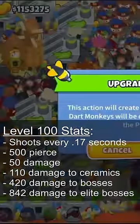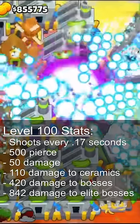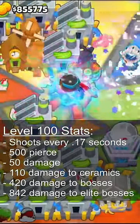A level 100 paragon shoots every 0.17 seconds, has 500 pierce and 50 damage to normal bloons, 110 damage to ceramics, 420 to bosses, and 842 to elite bosses.